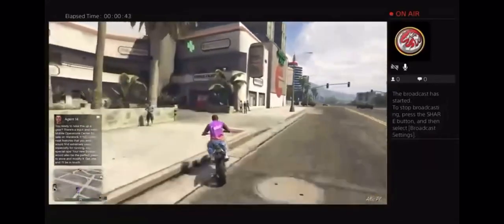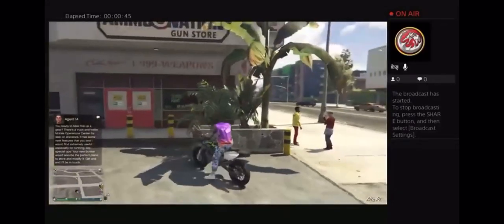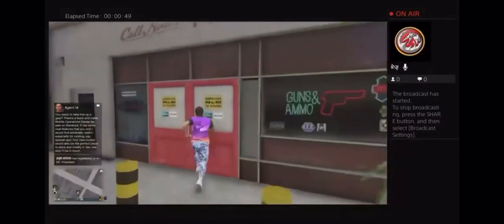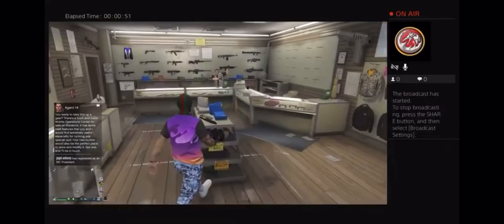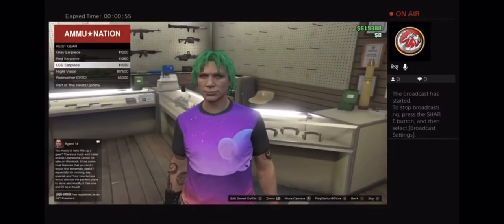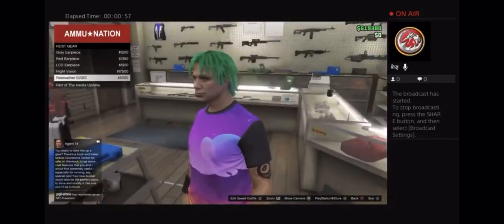Alright, so we have arrived here. Once you arrive at the gun store, you're going to want to go inside — right here it's going to say 'Browse Gear.' The LCD earpiece is going to be right there.